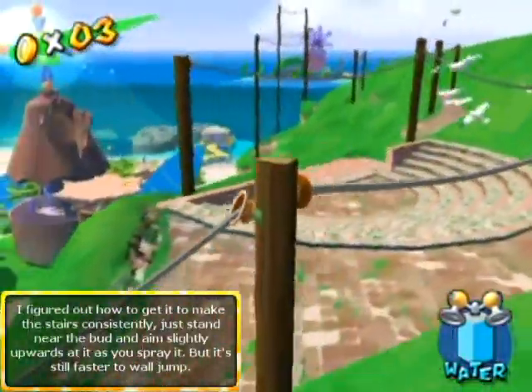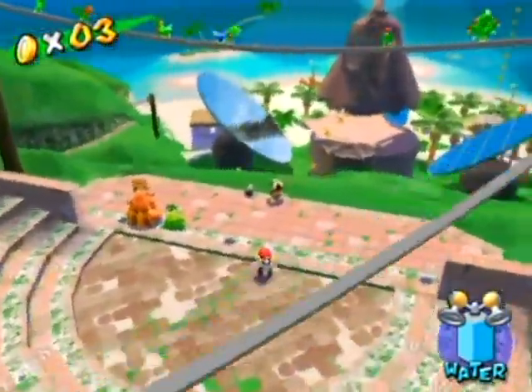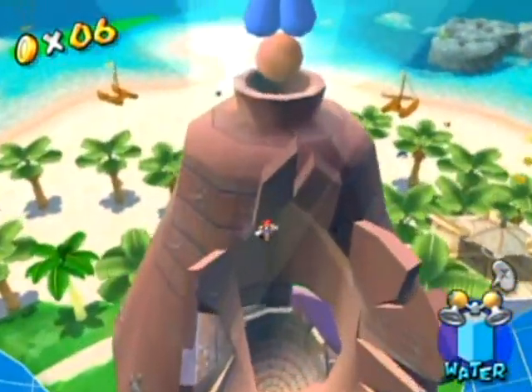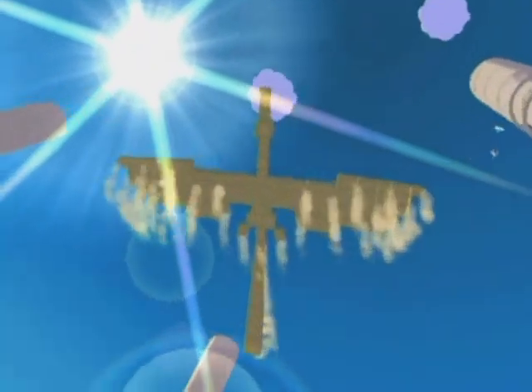Once you get up here — oh, up here, that reminds me of something nasty later on that I'm dreading doing. Anyway, you slide down here and jump, get off to the edge, then jump on this trampoline and you're into the sandbird. Wait — that's the egg inside there. I guess that shiny thing at the top wasn't the egg.